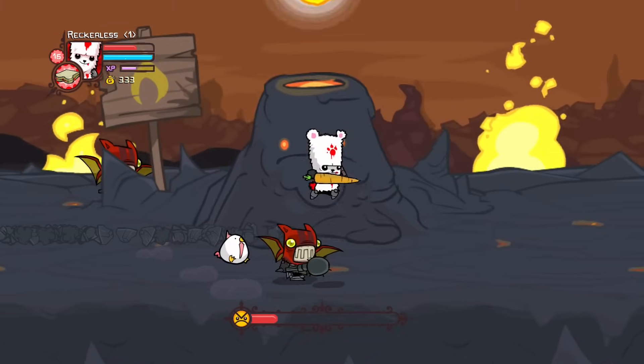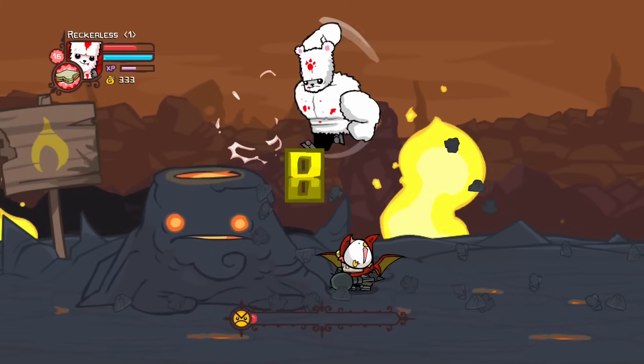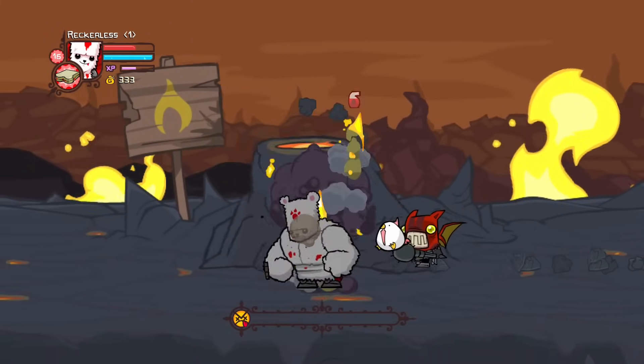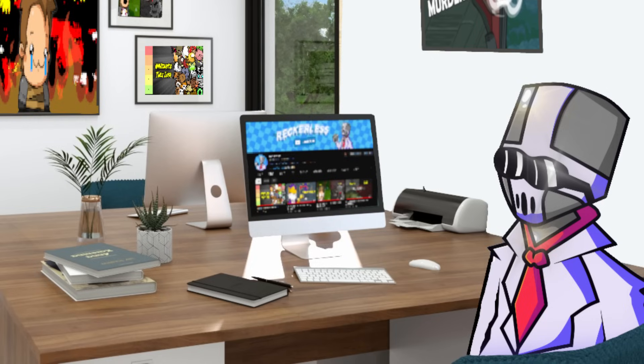Which means we are forced to melee the Volcano, technically failing the run. Anyway, the final boss of Larva World is the Dragon, who is also awkward to fight.